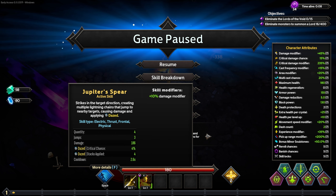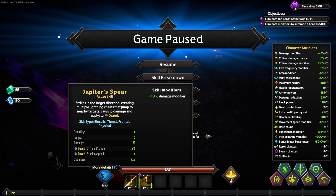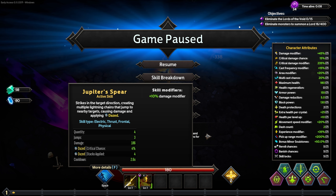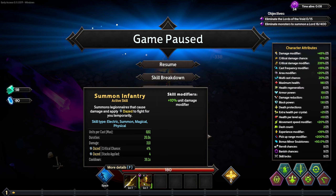They updated the damage and debuff UI heavily — it used to not be as obvious. I will say I'm not a fan of the font; I wish the stats at the bottom were a little bigger for my eyes, but I'm old. And Summon Infantry is our skill — okay, sure, whatever.